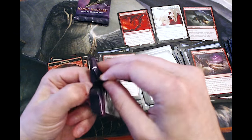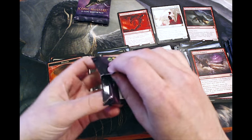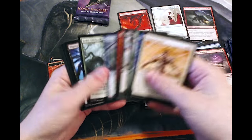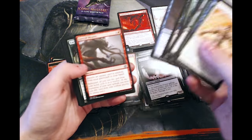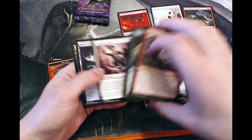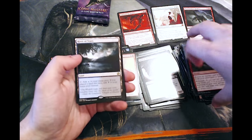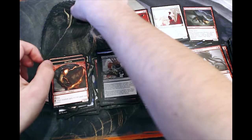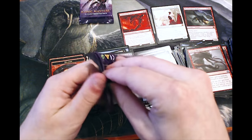Last three packs. I feel like we're probably tapped out on Mythics — hopefully I'm wrong — but we could still get a very good rare, maybe two if we're very lucky. Carotid, River of Tears — a decent land, not worth too much, but I think a really cool card. Happy to see it.